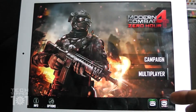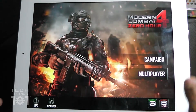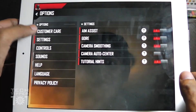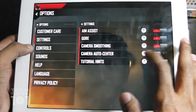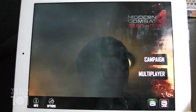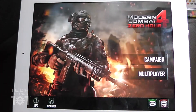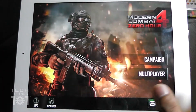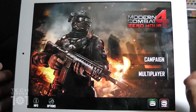So this is the main screen. You can play Campaign or multiplayer which is really good. Then you have the options here and there are really detailed options. You can change the settings and the controls — where you want the controls placed. So this is a really, really console quality game.